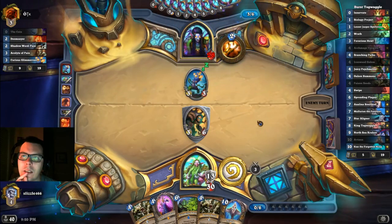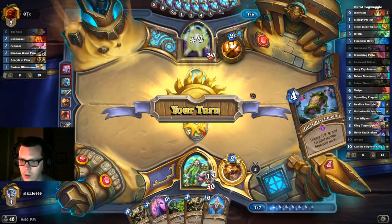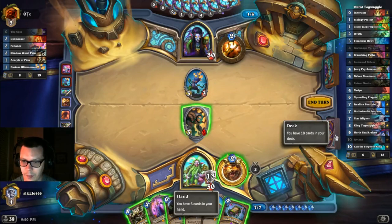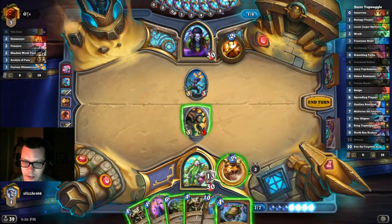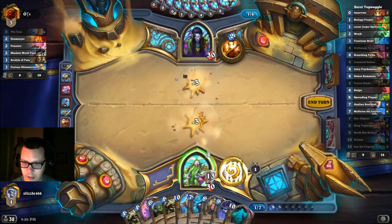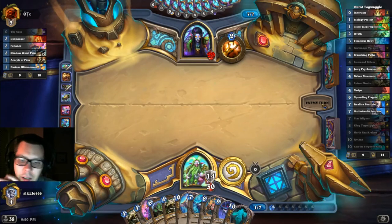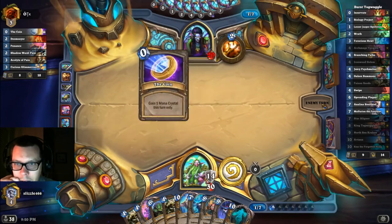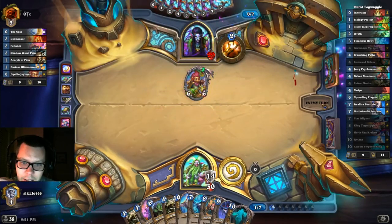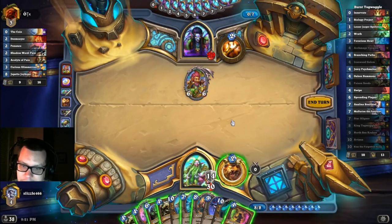We got a card. Penance! Now if I do it now, I'm going to go to five cards — yeah, that's fine. So I can afford to lose some pieces of the combo. I can afford to lose the Kraken, the Star Aligner, or the Vargoth, because I'm not really going for the board clear. I just want to draw my deck and give my opponent an empty deck. That's really interesting. Branching Paths! So now we're digging hard for our friend Innervate.